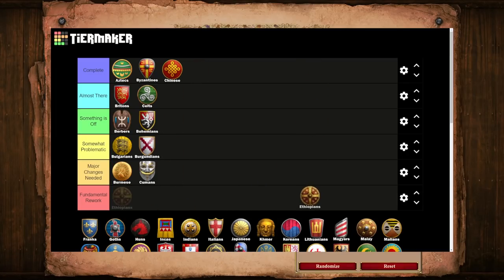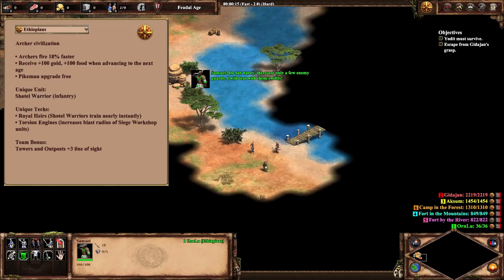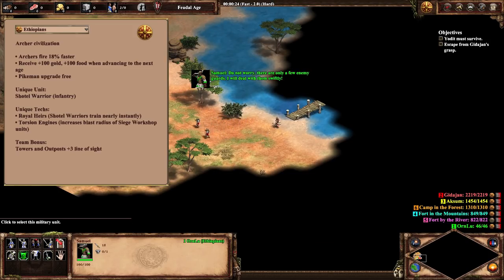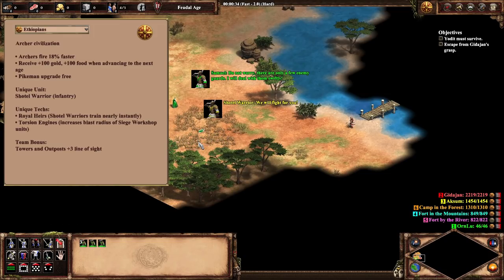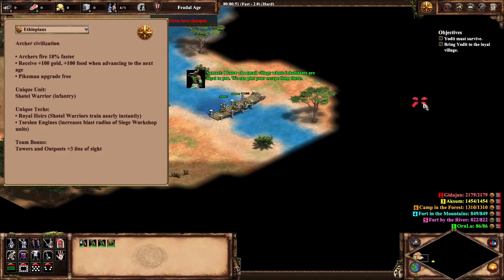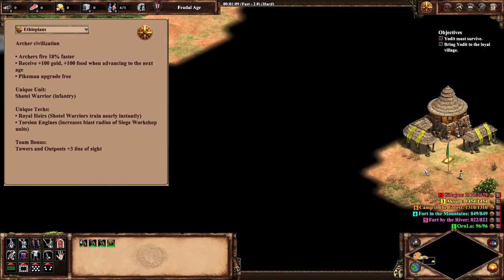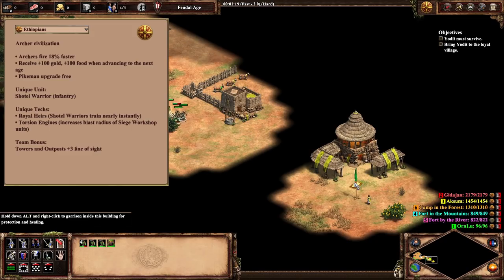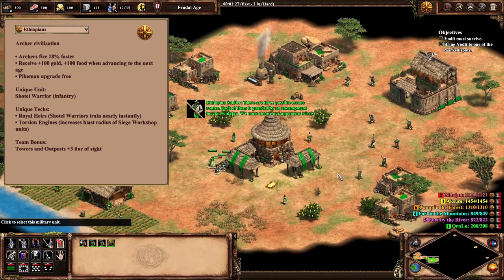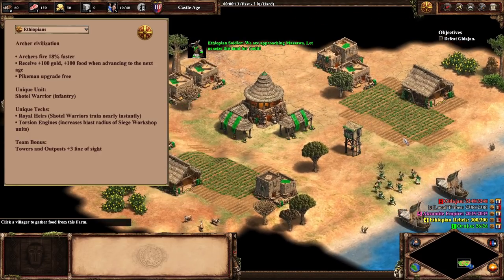Moving on to lighter matters, our penultimate civ of the video will be the second African Kingdoms entry with the Ethiopians. Overall, a solid civilization in terms of both design and balance — I believe a middle-of-the-pack rating of Something is Off to be totally applicable here. Ethiopians are going to be AoE2's glass cannon civilization. Between faster firing archers, high damage shotel warriors, and extra blast damage siege weapons, Ethiopians find themselves with a ton of toys that will kill stuff really quickly, but also cost a lot and die really quickly. They are classified as an archer civ, with the aforementioned faster reload time being the main selling point in that area. It's their only archer bonus, but it's such a good one that they don't need anything else to hang up there with the Britons and Mayans of the world. This does come at a cost though, as Ethiopians also have the weakest economy of all of the game's archer civs.